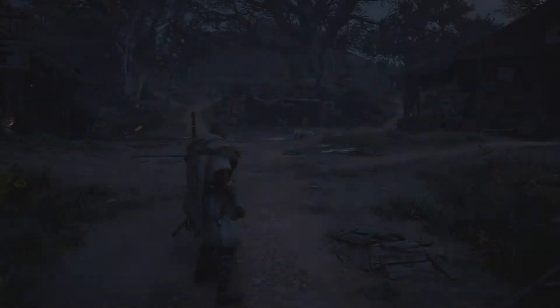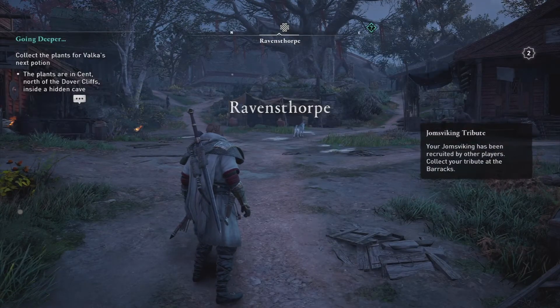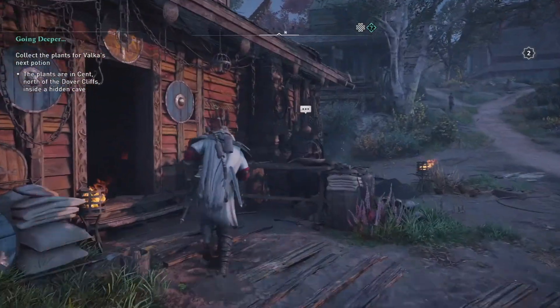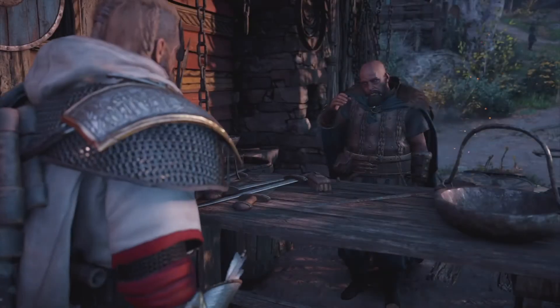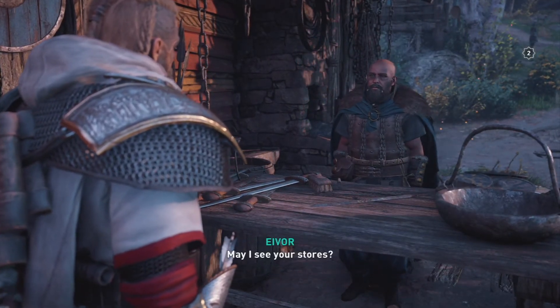To access transmog in Assassin's Creed Valhalla, head to your homestead. When you load in at Ravensthorpe, head forwards and just to the left to the blacksmith, talk to him, and you just need to ask him about his services, just like if you were going to buy some armor.